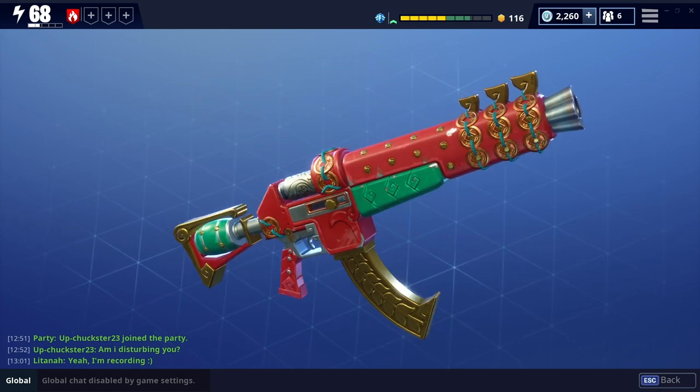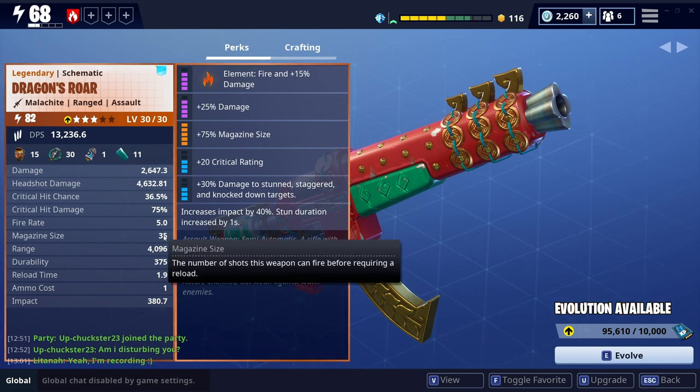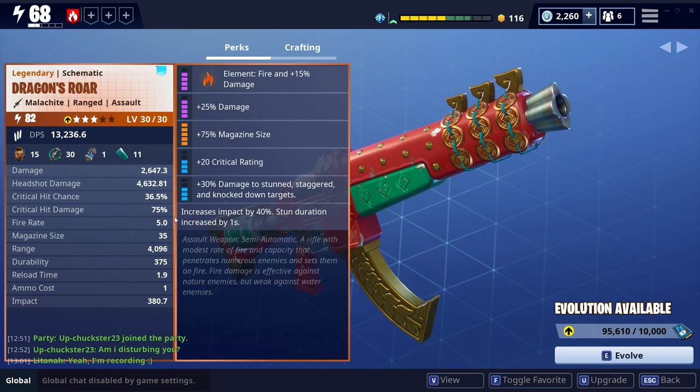I've seen some people have got it in the birthday llama, and I think they must have recently picked up this weapon and want to know if it's any good. So this is the one I've got at the moment. It's got elemental damage on it — it's a fire weapon. It's got 25% damage on it, 75% increased mag size. I've gone for that because the mag size on it is normally quite slow starting and I just feel it needs a little bit more to get going. I've got critical rating on there, plus 20, and I've also got damage to stun targets with the combo on there as well, increasing the stun duration.